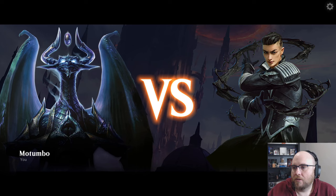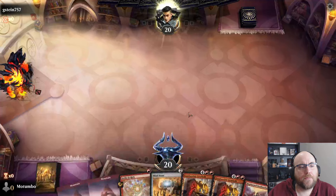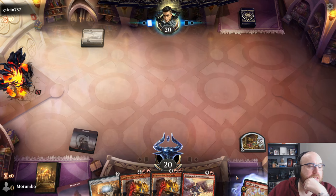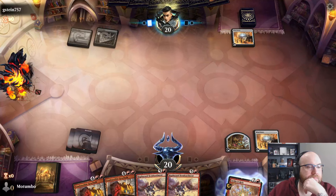Post-game discussion: chat suggests Magma Opus might work in the deck, maybe instead of Strike It Rich, since it does mill for eight. Something to think about, though Strike It Rich is mainly in here to potentially drop turn-two Blood Moon. We haven't actually done that yet. We need a Mind Stone and maybe a Spider-Man pointing meme from Marvel Snap. Next opponent — we wouldn't mind just drawing land for the next two turns.